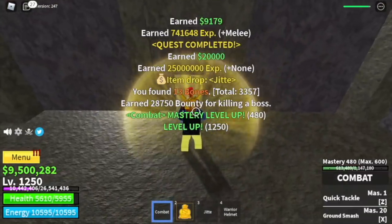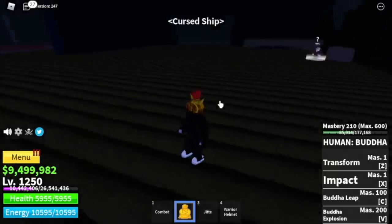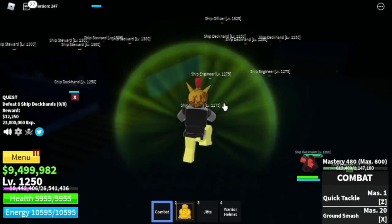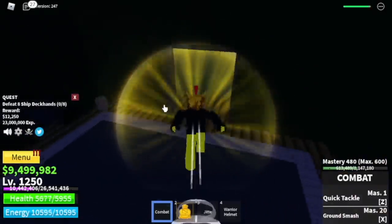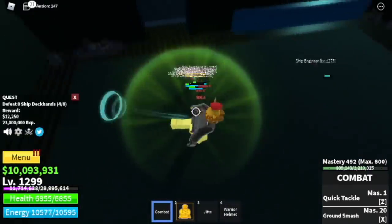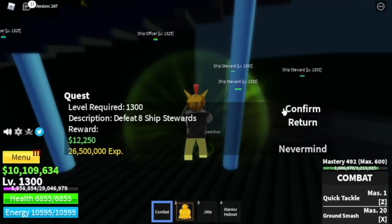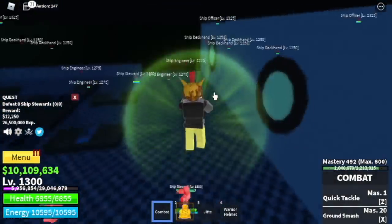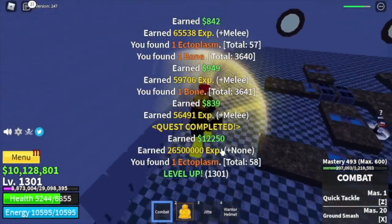After reaching level 1250, our next target is the Cursed Ship, near the Graveyard Island. Of all the mobs here, we're just going to defeat 2 types. First, the ship deckhands - defeat 8, luring 4 at a time, using your left clicks. Do it twice to level up. Target level here is 1300. Just 200 levels to go before we reach the Third Sea. When you reach level 1300, the next target is the ship's stewards, aiming for level 1350. They're located here - same as the zombies, it's very easy to level up. Target level 1350 before moving to our next island.